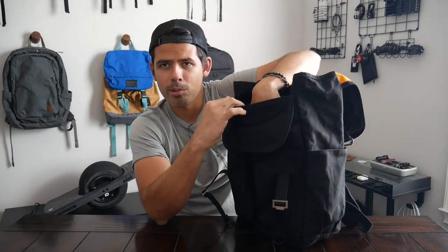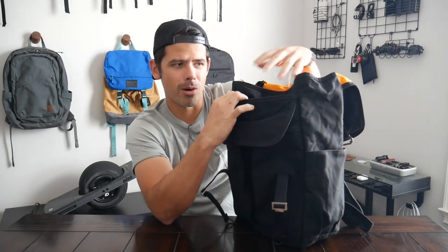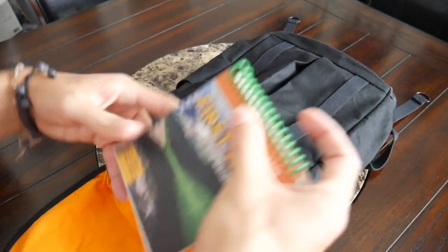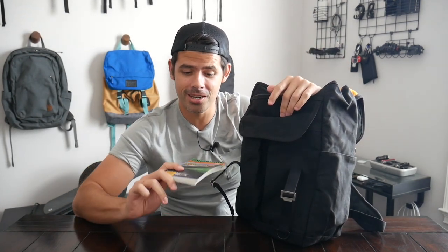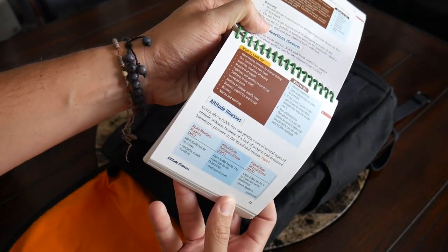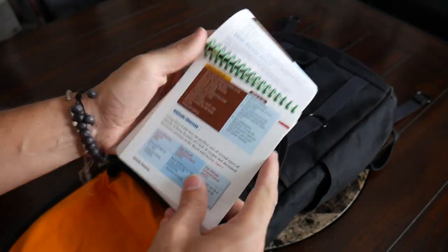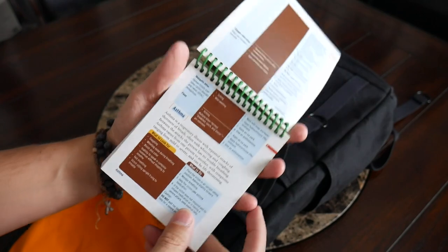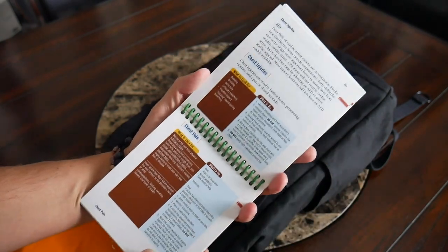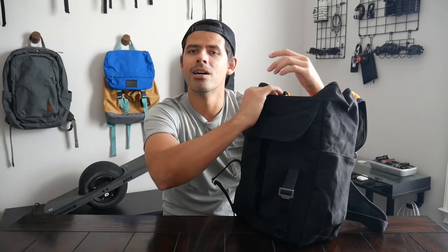Behind those compartments there's also a deeper slip pocket where I tossed in a survival book. Not being an expert, I want something for reference if I find myself in a tough situation. There's a lot of useful information around various plants to be on the lookout for, animals, how to treat a variety of wounds, how to splint things. We all don't have that type of training, and if you need to learn on the spot I definitely want a physical book — nothing on a Kindle that I need to charge. It's also pretty compact.